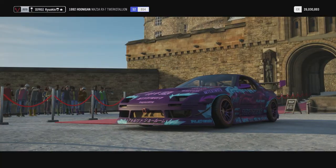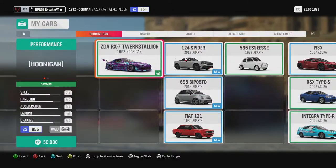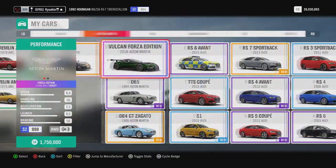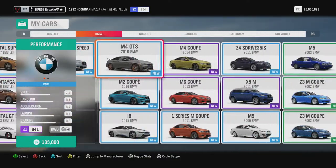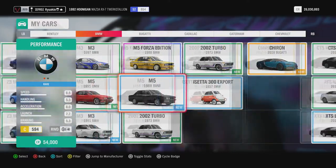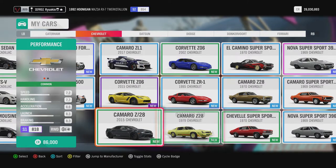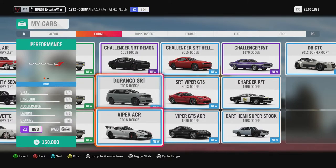We'll have a quick flick through what cars I've got and then pick a car and decide how we're going to upgrade it. I have a lot of cars, so it needs to be something I know I'm going to use at some point — something that isn't too fast, something that you can upgrade a lot.